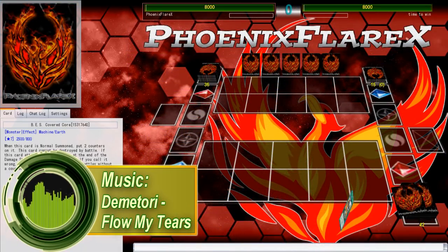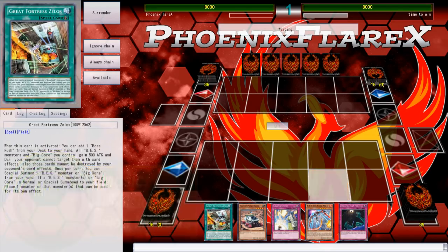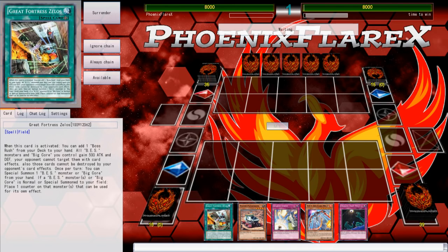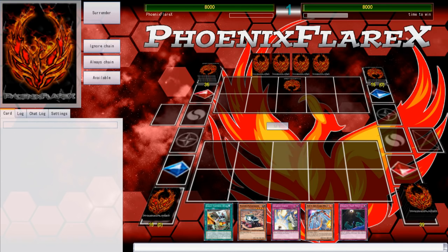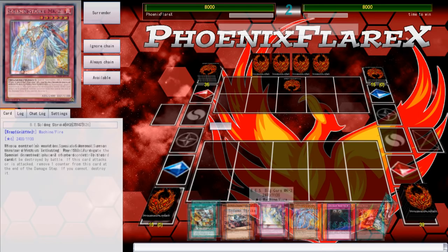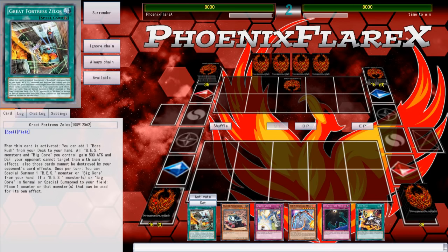I just lost rock, paper, scissors so I'm going second, and that is a huge problem for this deck. As you saw in the deck list portion of this video, it's very trap-heavy. You basically want to establish traps going first with your big machines, further supplemented by Great Fortress Zelos's effects. The opponent literally set one card and passed.